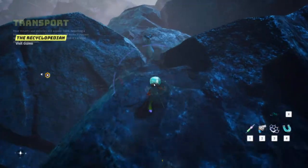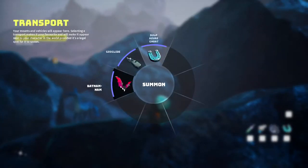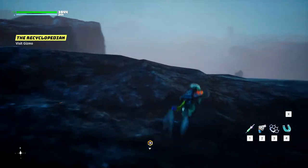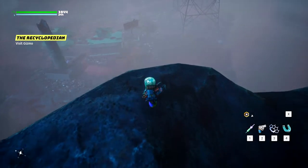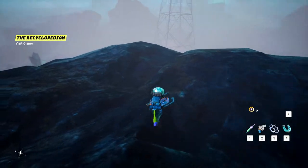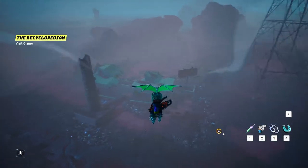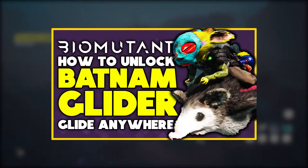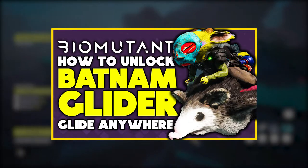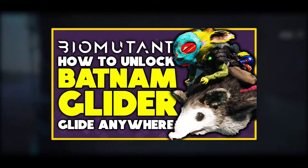Before we get started, for this to work you'll need either a glider for your automaton or the Batnamnam gliding mount to access this location. The automaton glider is available from the animal that visits you periodically and causes you to fight your mirage. I also have a video on how to unlock the Batnamnam in my playlist.